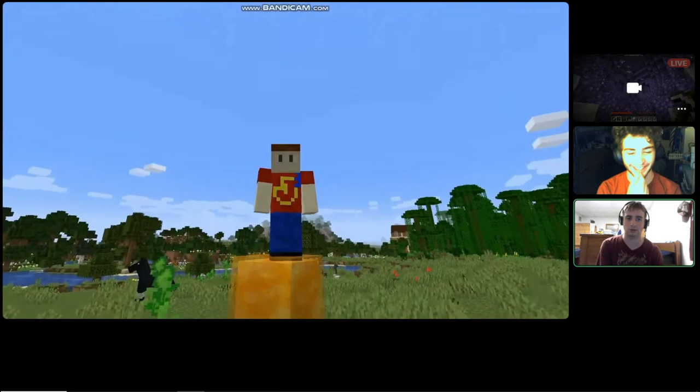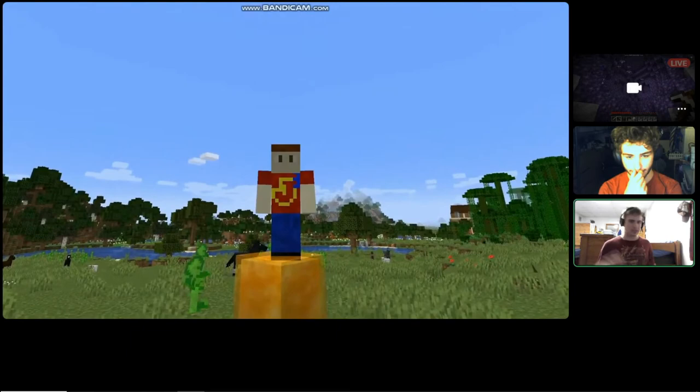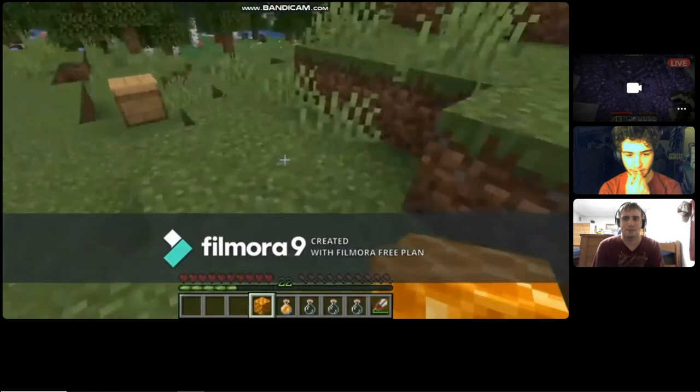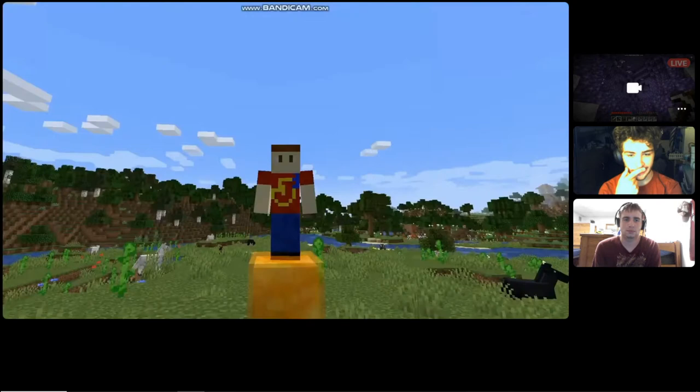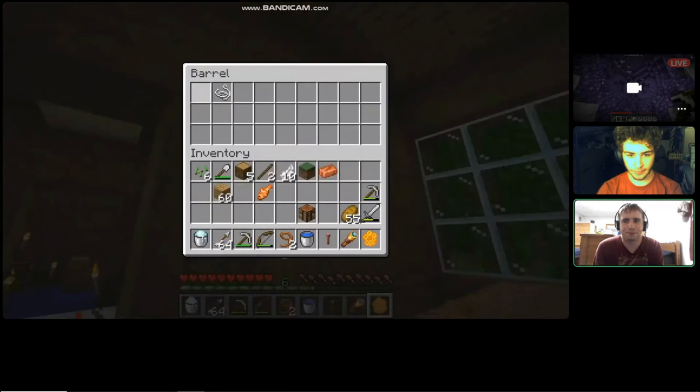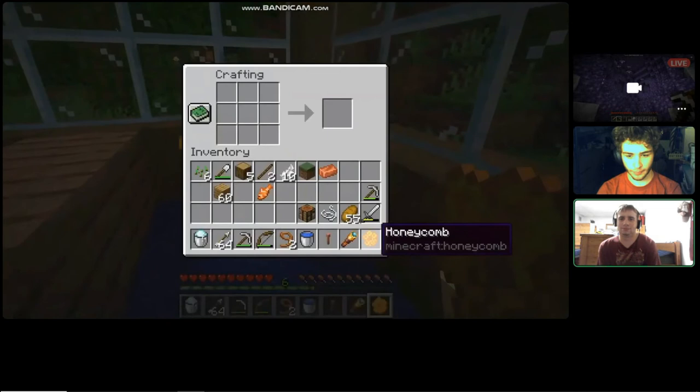Now for the last thing that I thought was worth talking about — remember in my 1.15 video? This until the very end is my favorite part of the whole thing. The honeycomb block — I'll tell you — it does absolutely nothing. Well, guess what? The honeycomb items do have a use. With just one honeycomb and a string, we can make a candle.